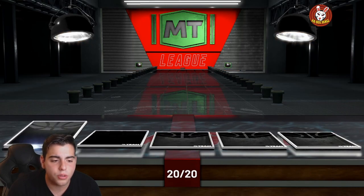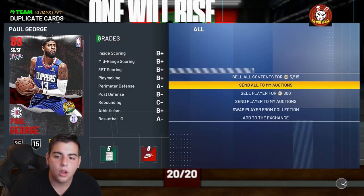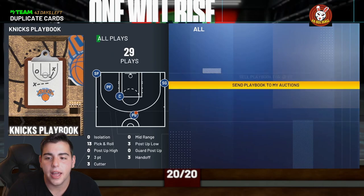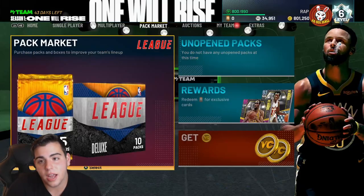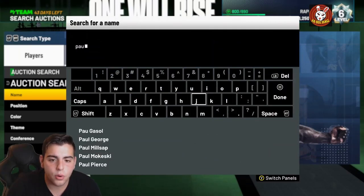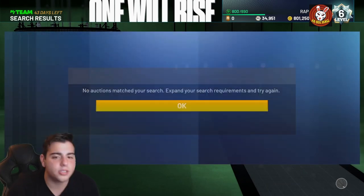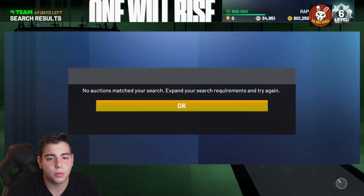CJ McCollum — now what you guys want to do is send every single one of these cards you just got to the auction block ASAP. That's how you're going to make the most MT in the game. I just got two Paul Georges — whatever you pull, you're going to send them to the auction block as soon as possible. Don't waste time. The game is officially out and this is super hype.